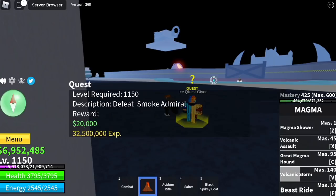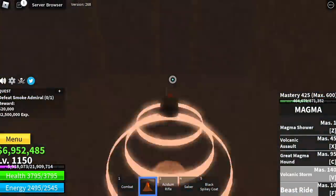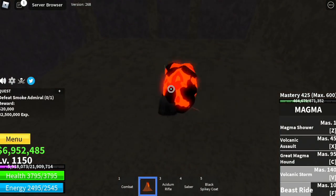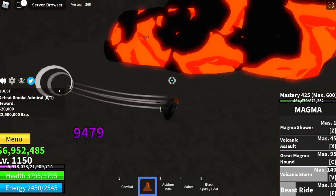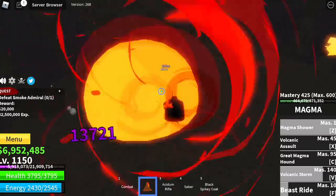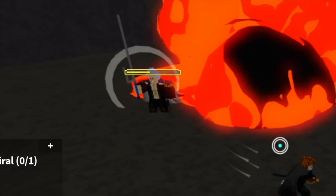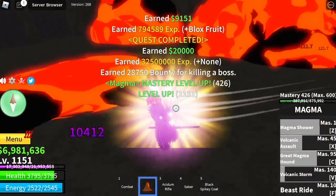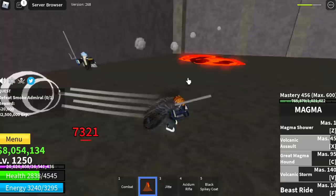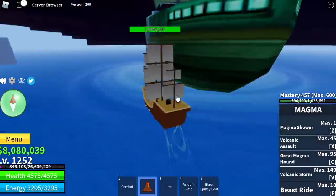Focus on the HP of the smoke admiral. First, use the V skill, then the Z skill, and check the HP — less than half HP. We just do this twice to defeat him. Our goal here is to reach level 1250 using server hop.